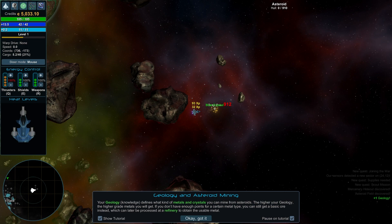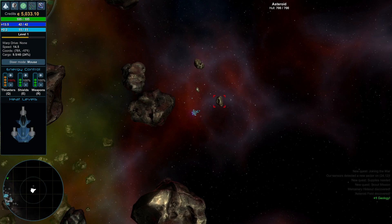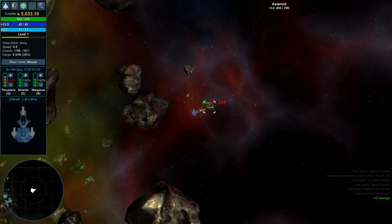Each ore could be a quest item. Your geology knowledge defines what kind of metals and crystals you can mine from asteroids — the higher your geology, the higher grade metals you get. If you don't have enough points for a certain metal type, you get basic ore instead, which can later be processed and refined. These blue crystals are good, so we probably need to spend time getting that geology skill up.